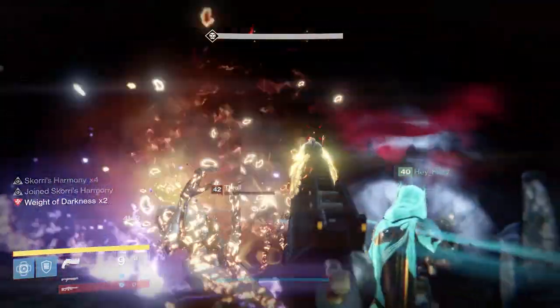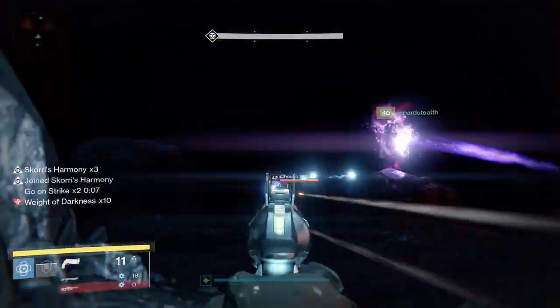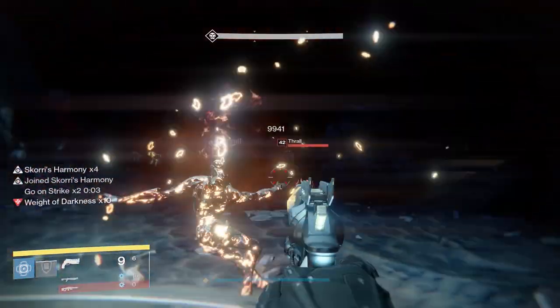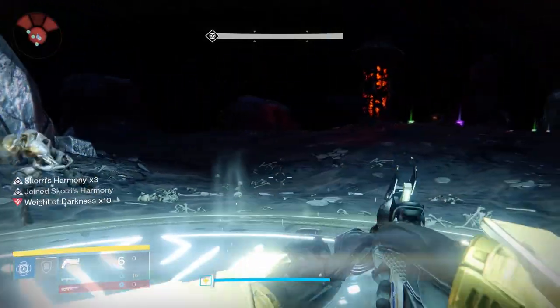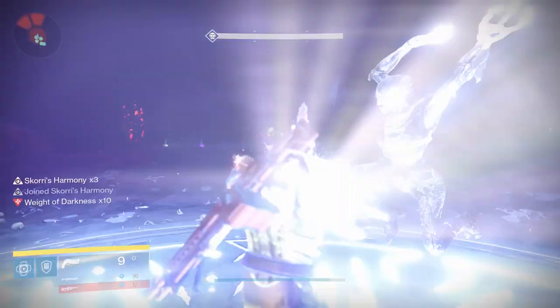There are no changes in this encounter compared to the old Crota's End, EXCEPT wizards will now spawn during the very end of the encounter where you unlock the bridge, likely in an attempt to stop people from abusing certain geometry. Otherwise, there are still major knights spawning in the same spots, still a lot of thrall — no big changes.